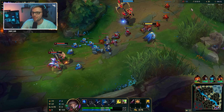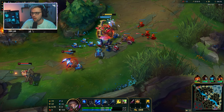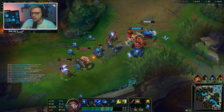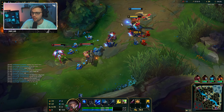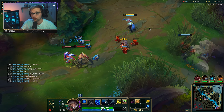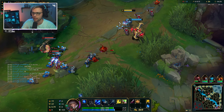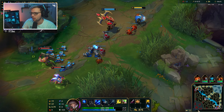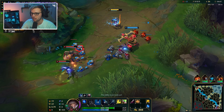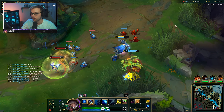I'm going to make sure we only last hit now to let the wave push to us instead. The reason is I want to create opportunities for my support to engage. If I keep pushing up to the turret I won't create any opportunities. Our Nautilus has done a pretty good job overall - he made a really good early game engage which I really appreciate. In ten seconds we'll do another scan since it's been a while since we've seen Kindred.